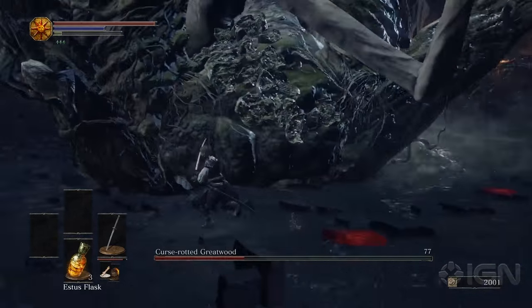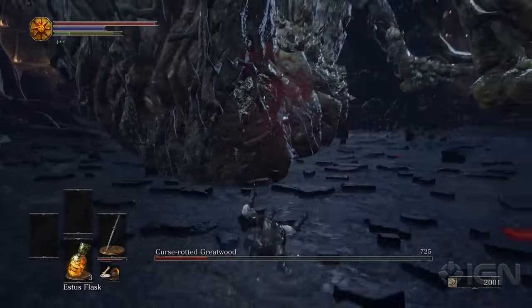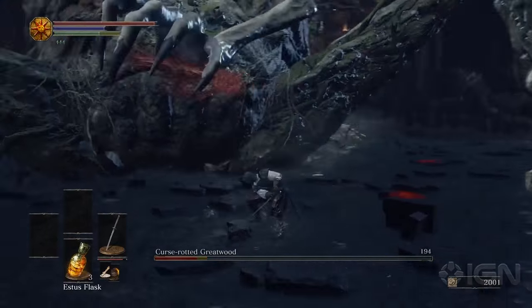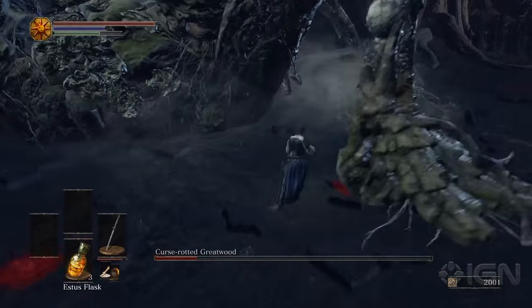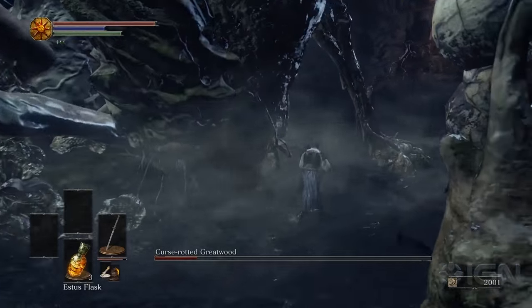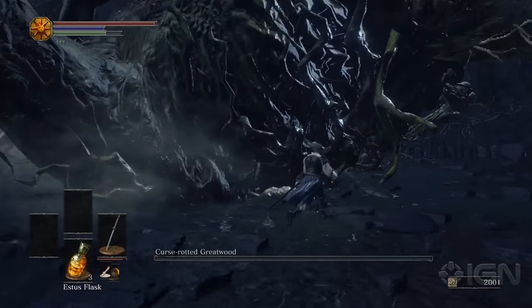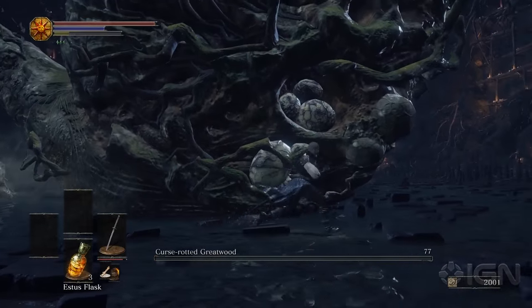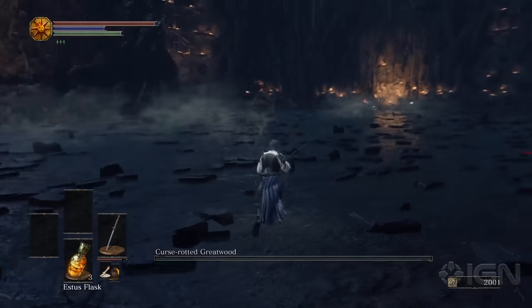Anytime the pods explode, the tree gets stunned, so if you're lucky you'll see another pod right away — boom, stunned again. You can go from pod to pod to pod hitting him over and over. If you can't find a pod you can attack the arm, although that's not ideal because he usually lifts it out of the way. He doesn't seem particularly weak to anything so just use your normal melee weapon, though fire or magic will probably add some bonus damage.